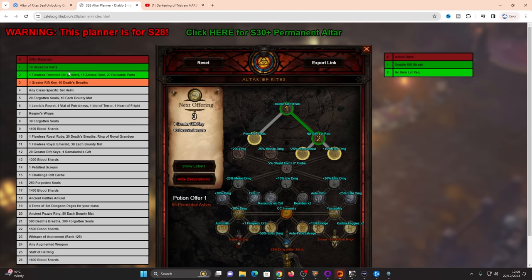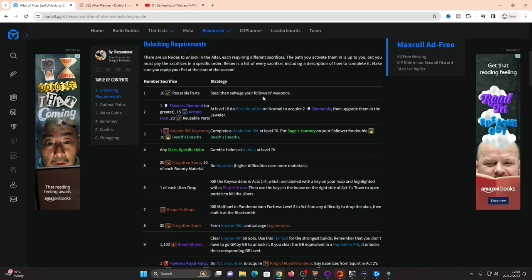We need 10 reusable parts, a flawless diamond or greater, 15 arcane dust, and another 20 reusable parts. This is going to be quite easy because you can simply take your follower's weapon, as per the macro guide, and salvage it for the first unlock, or just play the game a little bit and you'll get some reusable parts. For the flawless diamonds, you used to have to wait till level 18, do boss bounties, get two diamonds, use them at the jeweller to combine them into a regular one, and then collect up your arcane dust and reusable parts.